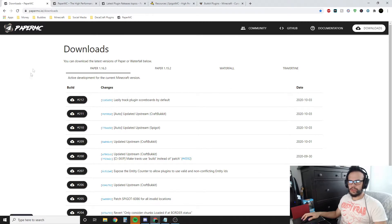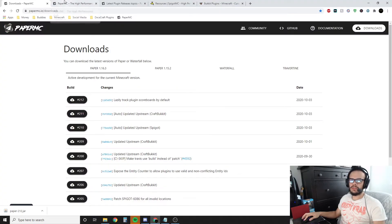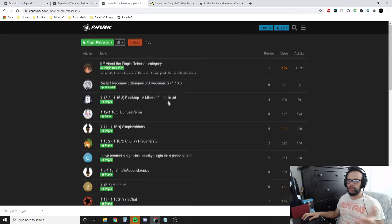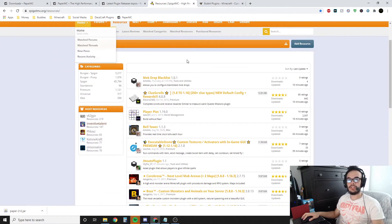First thing you want to do is download Paper. We're going to download the latest version of 1.16.3. That's the current version of Minecraft, but this tutorial will work no matter what version we're on. Just go ahead and use the links down in the description. Download the one at the top and hit keep. Chrome says it can harm your computer because Chrome doesn't know what it is — it's just telling you to be careful. Hit keep, it's safe. Now we're going to go show in folder. The reason you want to use Paper over something like Spigot or just Bukkit is because Paper is actually super optimized and fast. You can use not only paper plugins but also Spigot and Bukkit plugins as well. So not only will your server run better, but you have a huge variety of plugins available.